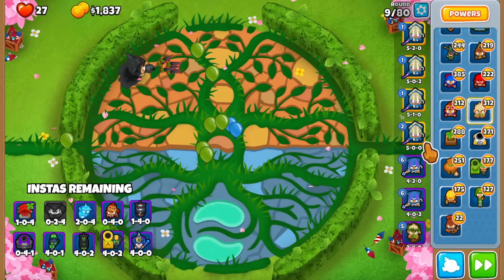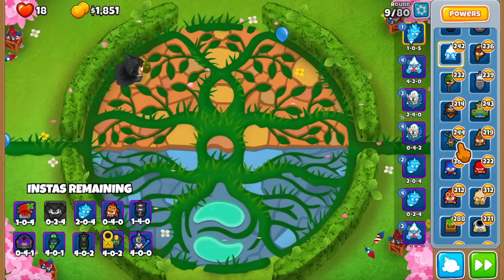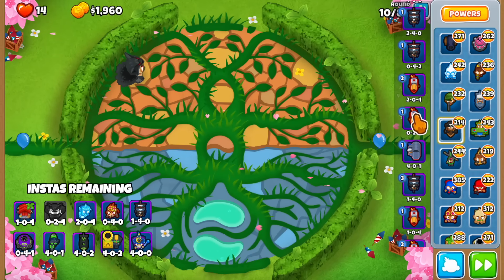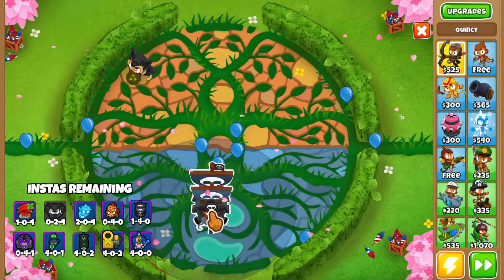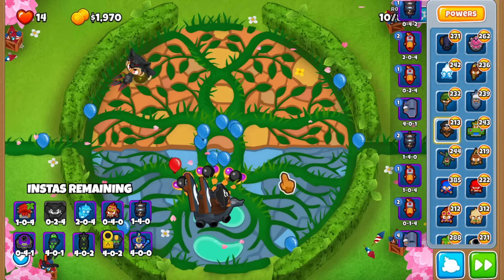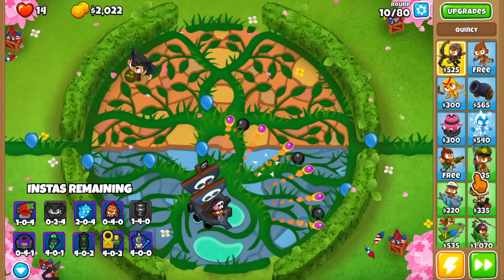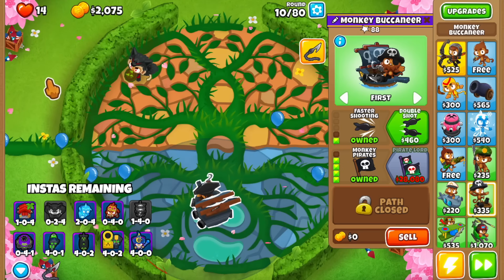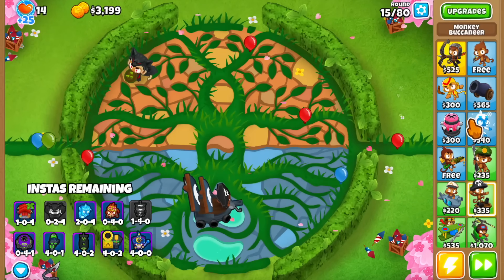Some of you may have caught this: we got a 104 banana farm, and that's the bottom path - Central Market - which with monkey knowledge restores lives. The problem is that when lives are restored, the heart of vengeance loses its attack speed boost. We'll delay the farm placement since we don't need money anyway. Let me place the buccaneer on the left side, as this pond can only house two water towers and we need the other spot for the sub.